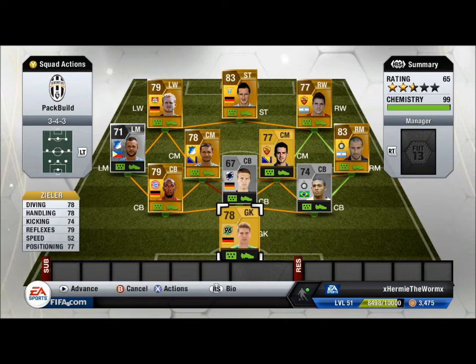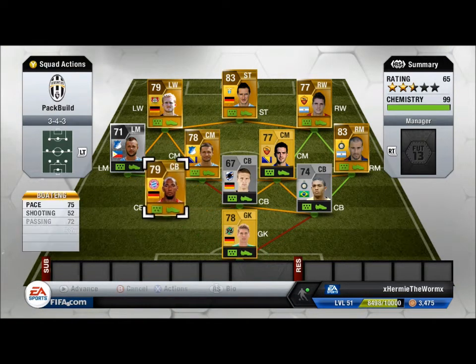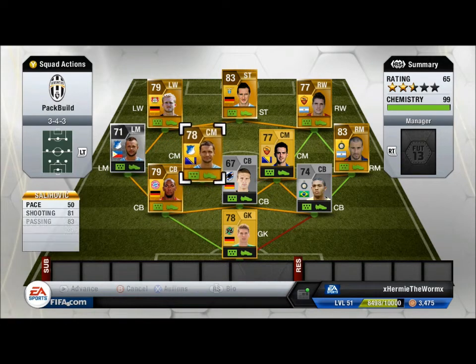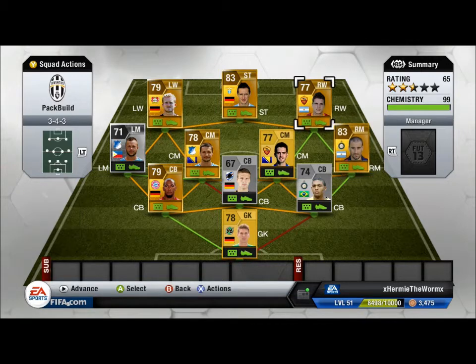A couple of red bars, but I only worry about the 99 chem. So you've got Siela, Juan, Mustafi, Boateng. Above Boateng you've got Schrock, and then connects up with Salihovic, Pjanic, Rodrigo Palacio, Lamella the five-star skiller, Miroslav Klose, and Schurler.